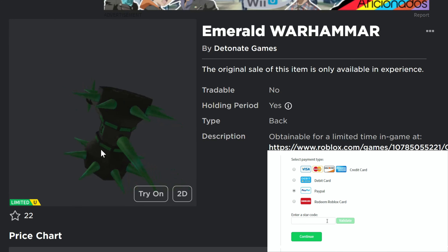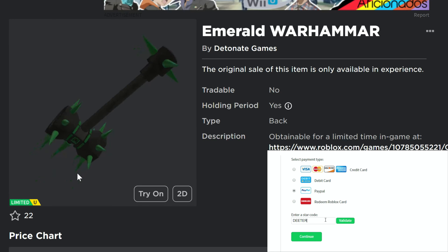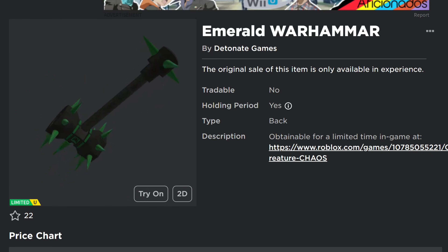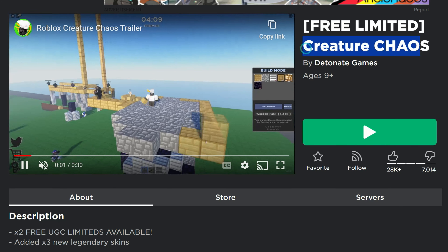Hey guys, we've got a free limited UGC item right here, the Emerald Warhammer. It's a pretty cool looking item right there. It's a back item, and the game that you guys can get this in is Creature Chaos.